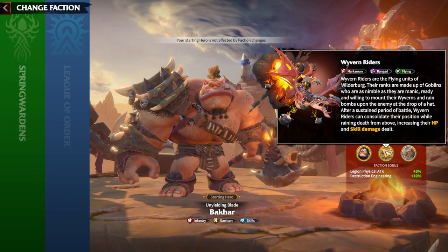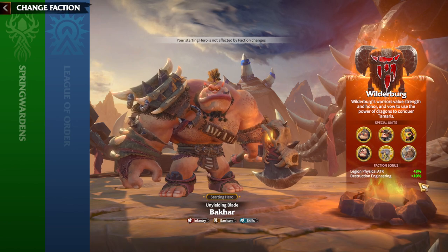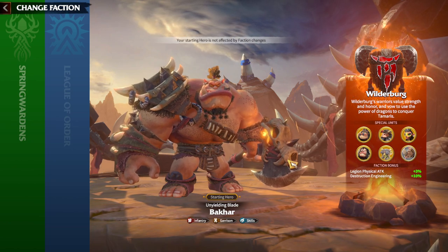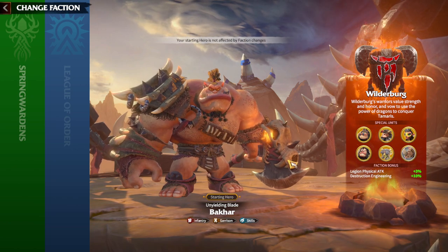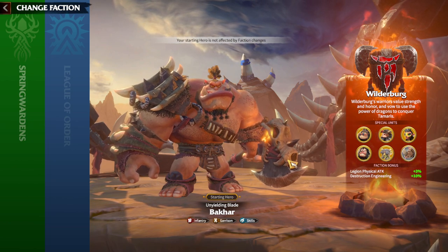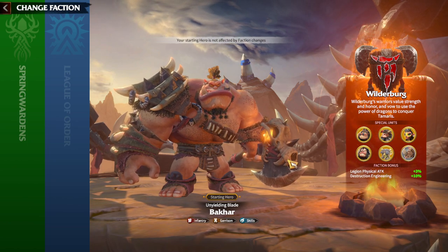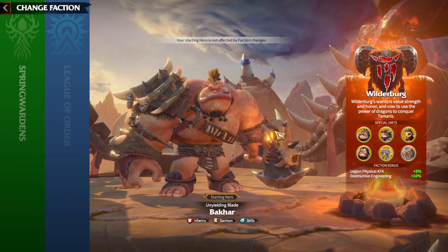Regarding faction bonuses, legion physical attack at 3% is great — physical attack is not easy to get in this game, and marksmen have the highest physical attack, so it's very useful. Destruction engineering means your legions are 10% faster when destroying enemy buildings, but that's kind of useless in my opinion — destroying enemy towers or fortresses is more of a team effort with alliance members. The more members moving their marches to that point, the faster you'll destroy enemy towers.